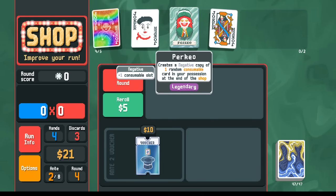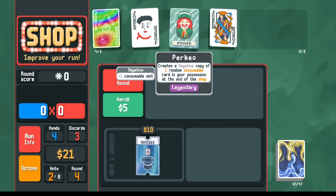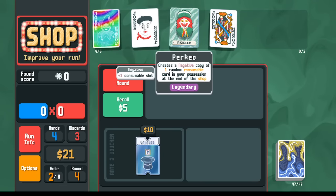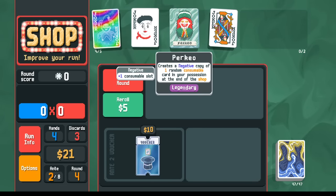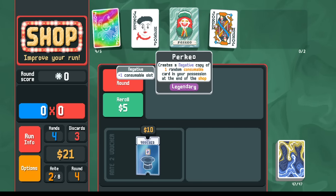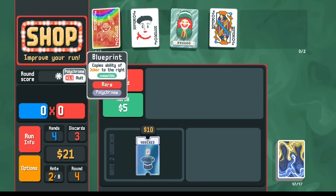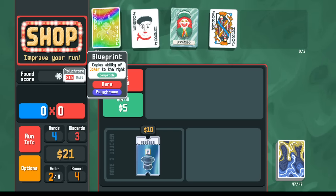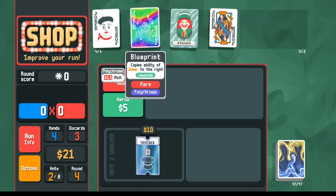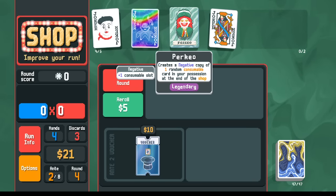It starts with this legendary joker, Perkeo, and it says each round it's going to create a random consumable that you have. Most of the time you have control over this — you get to decide what consumable you have and it'll just create a copy. Most importantly, it creates a negative copy, so this means you can kind of keep stacking them up and save up a bunch of these if you want. On this particular run, I did a bunch of re-rolling to get these starting conditions. We have Blueprint, which will be able to copy Perkeo and generate more stuff more quickly.